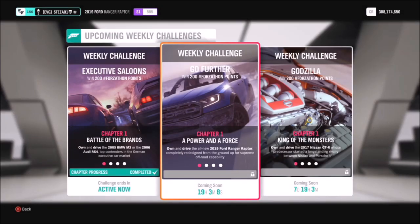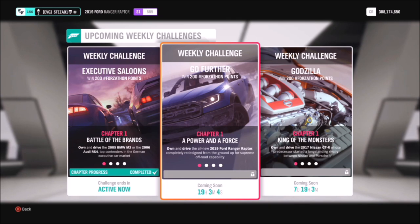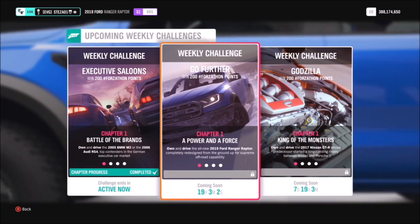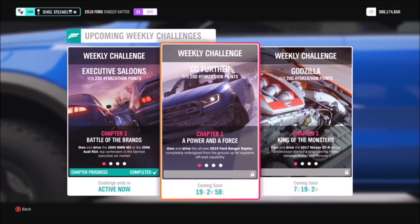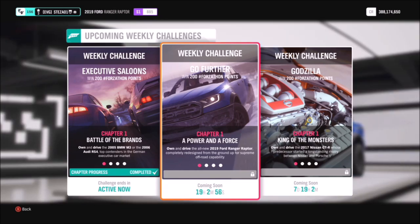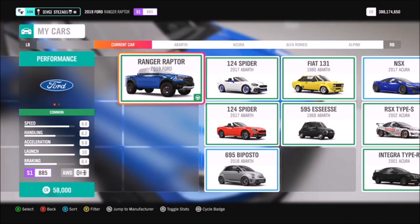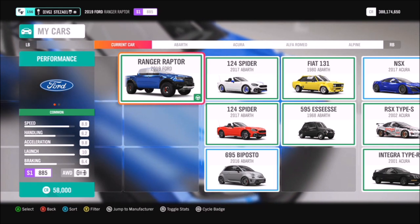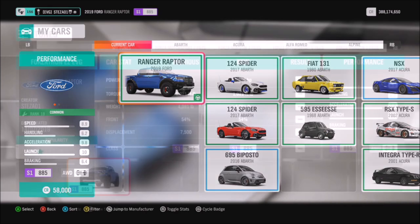Hello and welcome back to Everything Gaming. Today you join me for another Forzathon guide where I show you the quickest and easiest ways to complete all of this week's Forzathon events. This week's one, called Go Further, wants you to use the 2019 Ford Ranger Raptor to complete all the challenges. This car can be picked up in the auto show for 58,000 credits, or cheaper in the auction house.